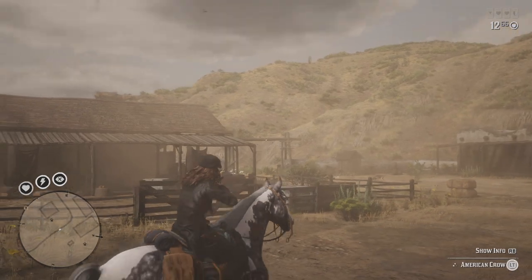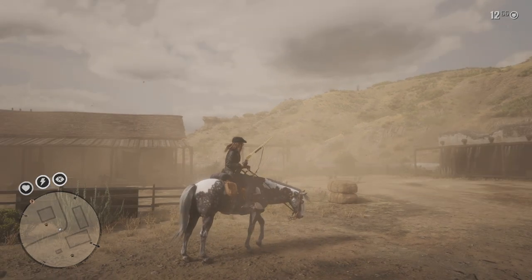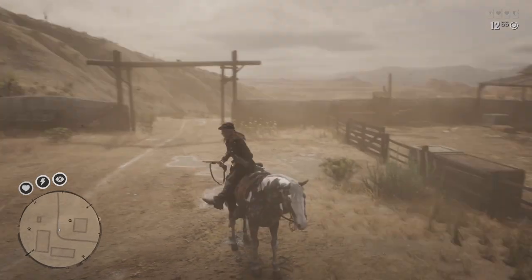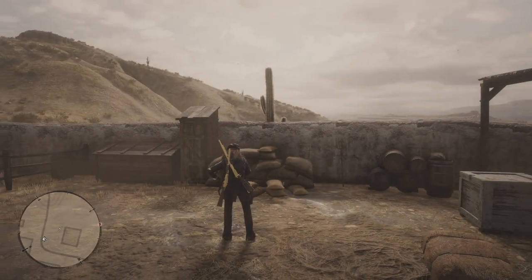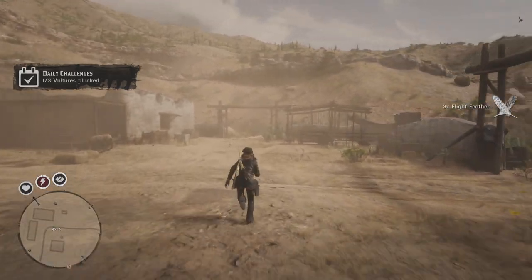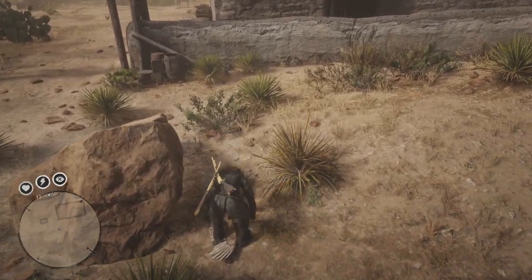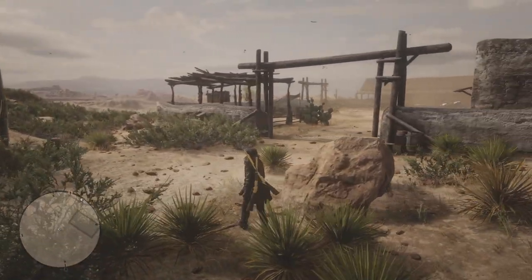There's a couple that sit on here, one on the corner of that post, and on the other side of the entrance too. Three of them just respawned for me—those are the locations for each of them. I'm going to grab these two, which is two vultures plucked. I'll ride a ways away and show you guys that you can rinse and repeat this pretty easily. Also, from the gang hideout I did get one stealth enemy kill as well.